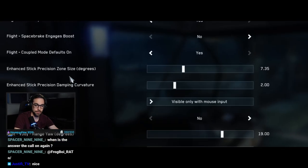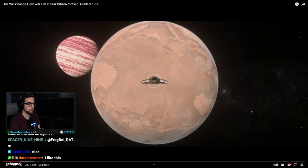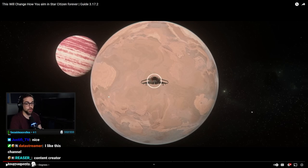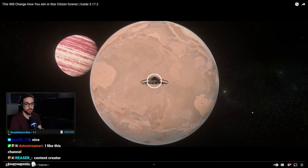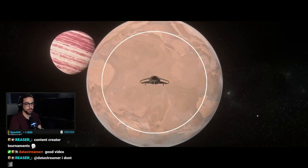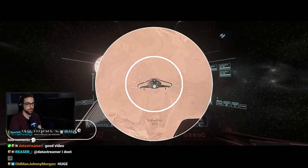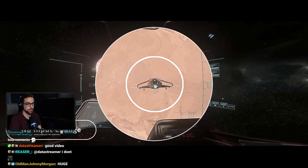First, let's go over its two functions. You have the degree slider and you have the curvature slider. The degree slider regulates how many degrees around the target you have before the dampening curvature starts to take place. The more degrees, the bigger the circle around the target gets — meaning the higher the number, the further away from your target that your crosshair can be before being affected by the dampening curvature.